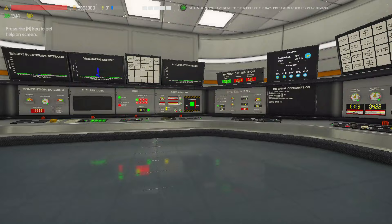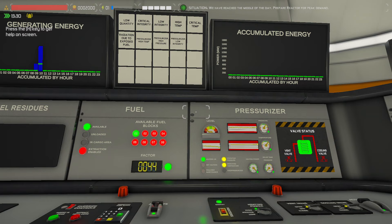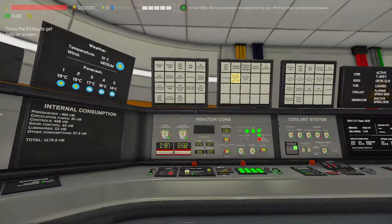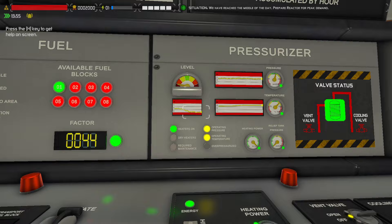That is not working, so I'm going to switch to Plan B — we're going to cause a primary rupture. I'm going to turn the pressurizer heaters on, over-pressurize it, and see how crazy things get. Pressurizer high temp. You can see our level is going down a lot, which means steam will probably enter the core.